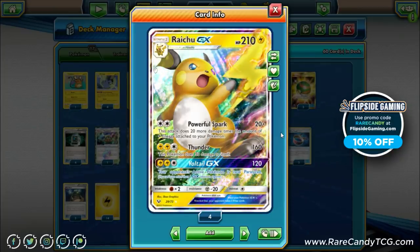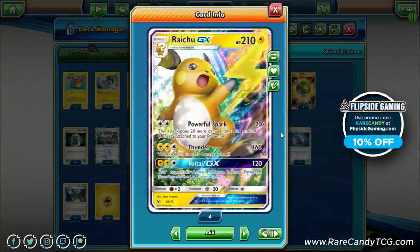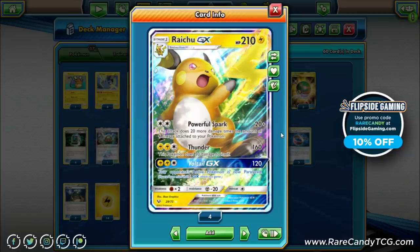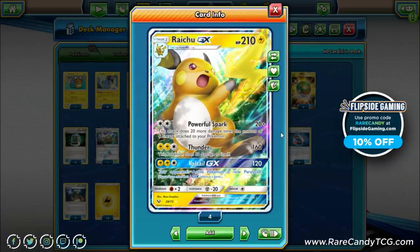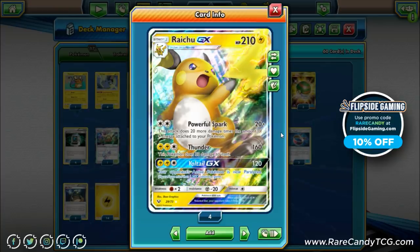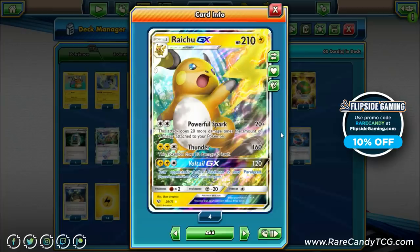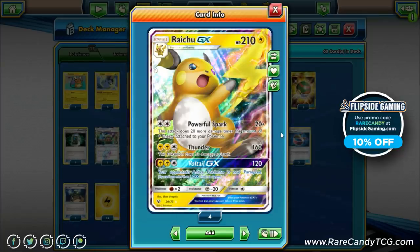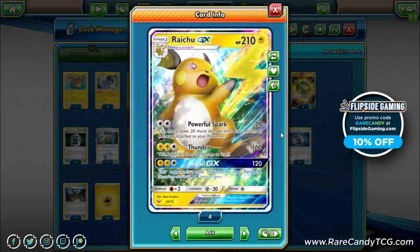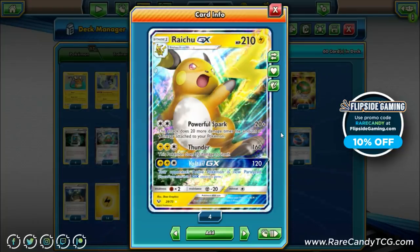This attack is really only as good as the quality of energy acceleration we have at our disposal for Raichu. Luckily we have a couple of important ways to accelerate energy, which we'll get to shortly. The other attacks aren't going to be quite as useful — Thunder for two Lightning and a colorless does 160 but Raichu takes 30 damage, definitely not great when Powerful Spark can easily hit those same damage amounts. The GX attack is actually a little better: same cost, 120 damage, and your opponent's active is paralyzed.